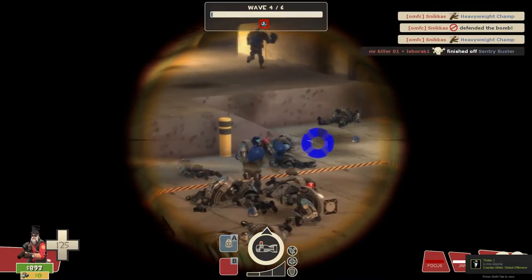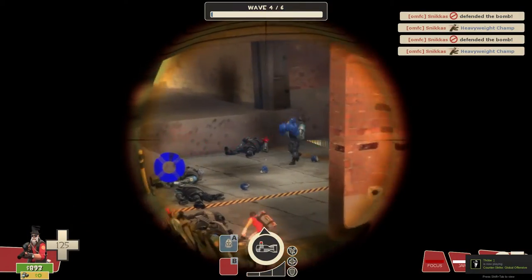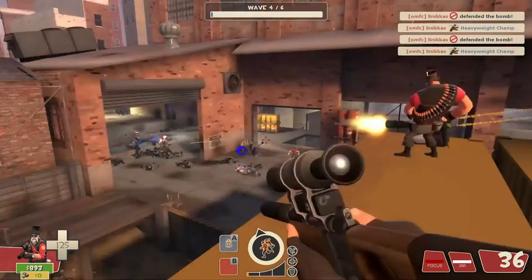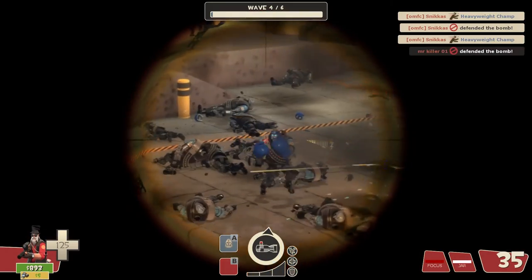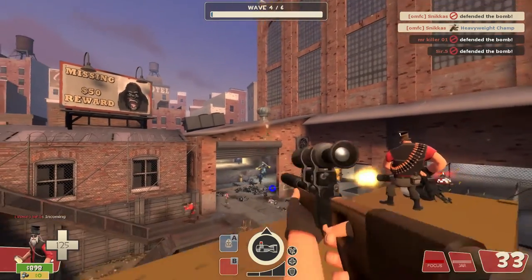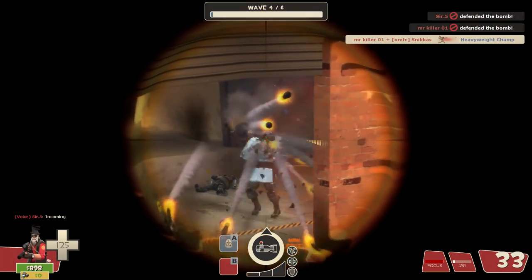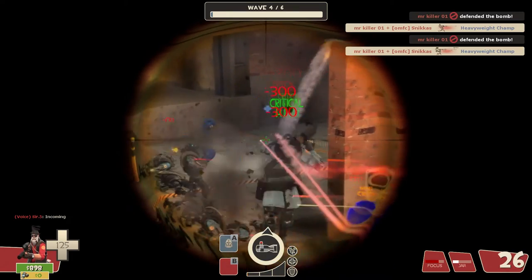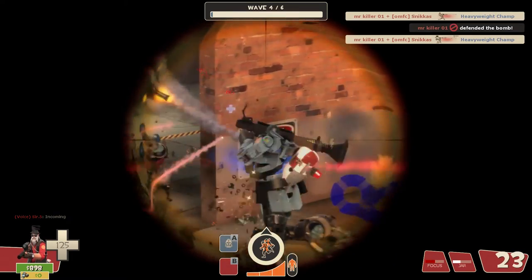Also watch out for spies — always check the wave indicator when spies are incoming, and use your Jarate to help. Kill engineer bots with headshots so your team has an easy time taking down their sentries. That's always very important because if the team is struggling, a Pyro can't deal with an engineer bot, so it's your job. You are a support class, not a pure damage class — you are a supporting class.